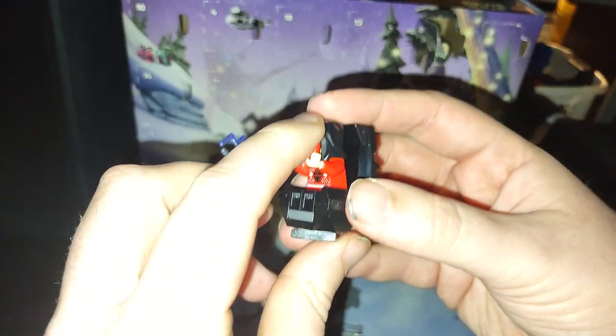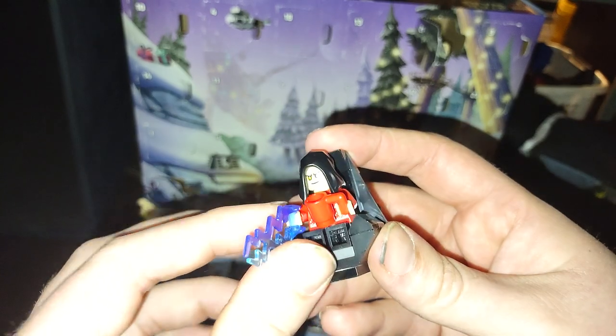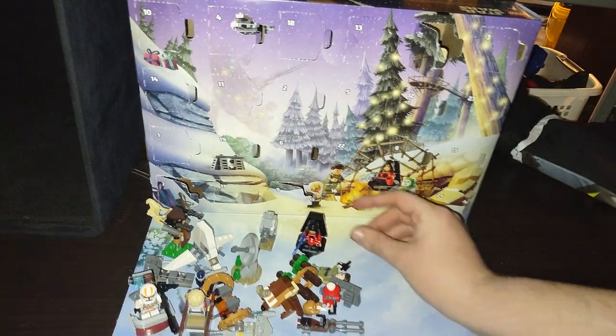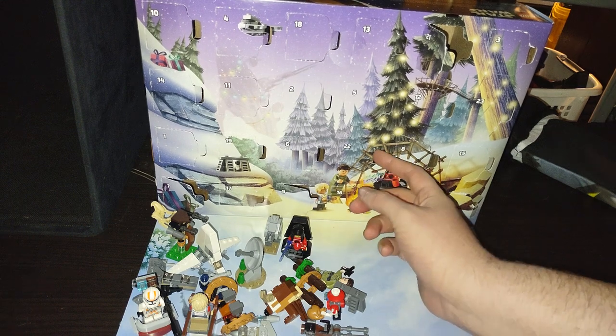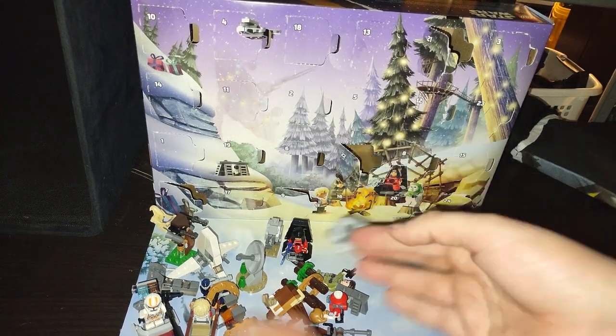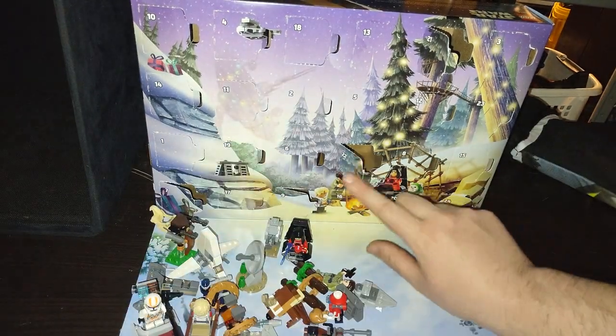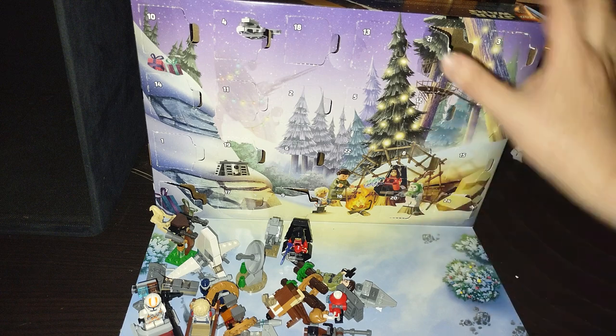He can sit in his chair and be like, 'Mmm, that's good hot chocolate — you better get me some more, Trooper, or I'll go zappity zap!' We're opening up day twenty-two — it's a little Star Destroyer which we put together. Why not? Now we're going to open up day twenty-three.